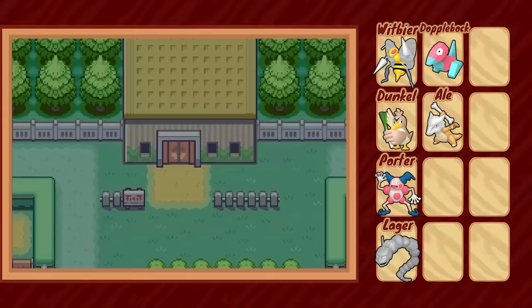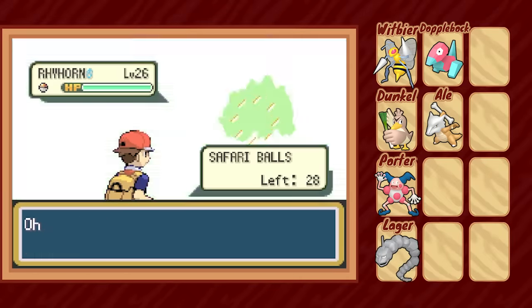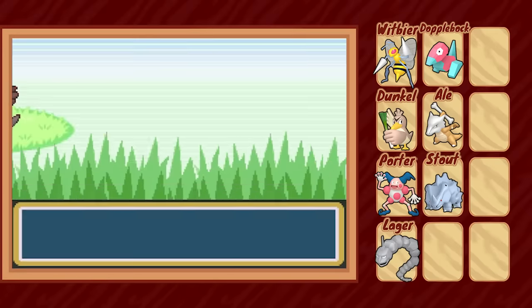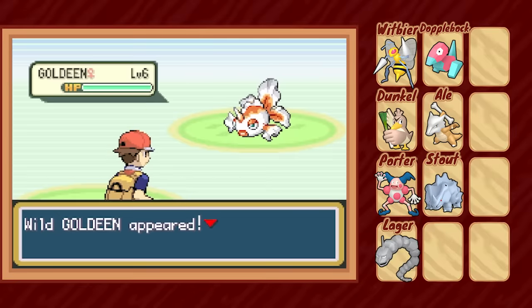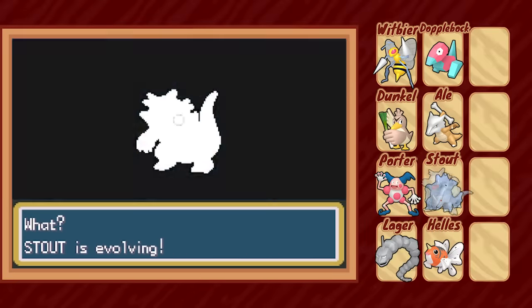Once in Fuchsia, we can enter the Safari Zone — notoriously one of my least favorite places in all of Kanto — but we are allowed to catch a Rhyhorn of our own, eventually named Stout. We also get Surf and Strength here, and pick up a new fishing rod in town, which means we can freely backtrack to a few cities and do some hunting for Hellas the Goldeen, who we quickly evolve. And we evolve Stout too.